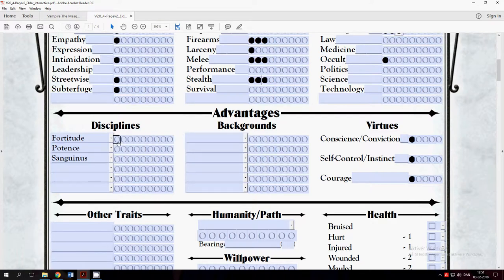Fortitude increases your Stamina by one point per dot, and what you have in Fortitude you can use to soak aggravated damage. There are three types of damage: Bashing — if I hit you with my fist you don't die but it hurts; Lethal — a knife stab and you'll probably die; and Aggravated — flamethrowers, acid, magic, sunlight for vampires, fire, and so on. Potence increases your Strength by one per dot, and you can spend one Blood Point to convert those extra potence Strength dots into automatic successes rather than rolling them.